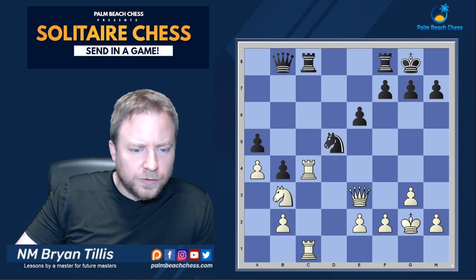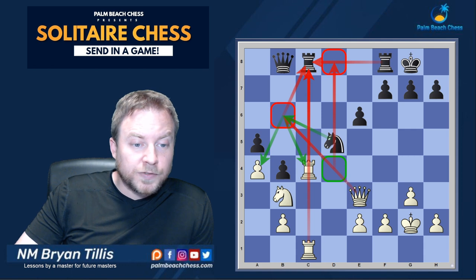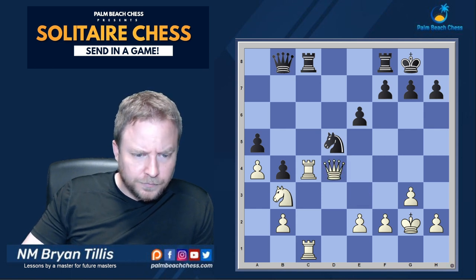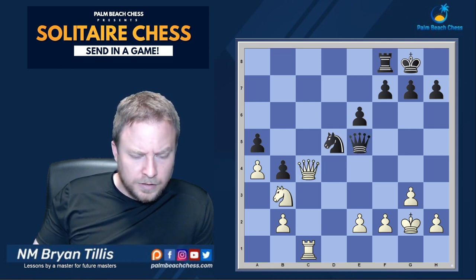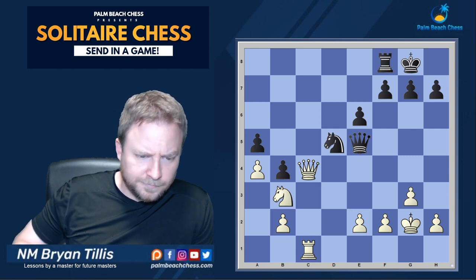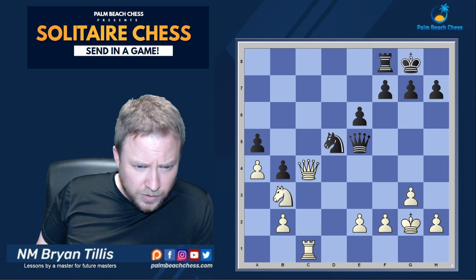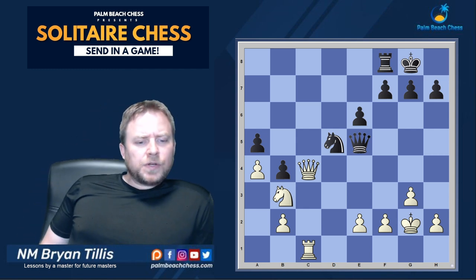Keeping the queen on this diagonal seems important because if queen d4, knight b6 hits the pawn and the rook — we trade off everything, and that leads to mate so you'd have to take there and lose the knight. Queen d4 — yes, on point with that one. We'll take with the queen.